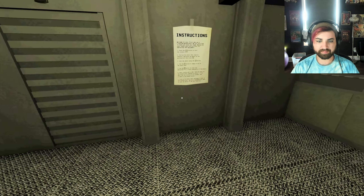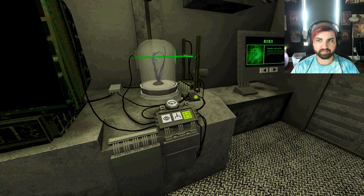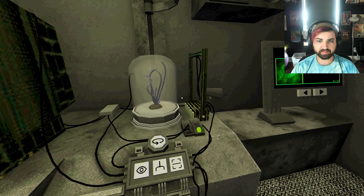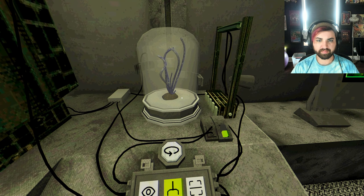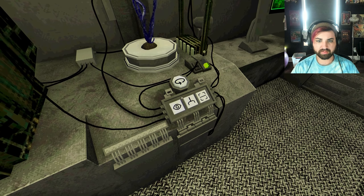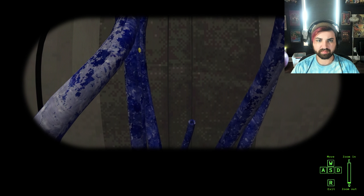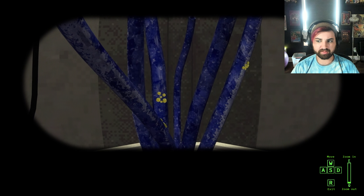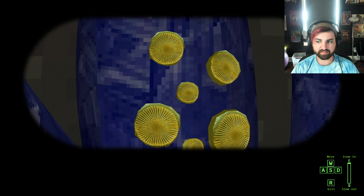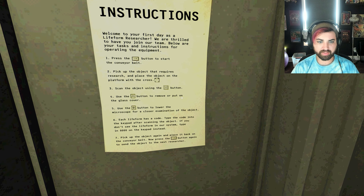And then we take this. Pick up the object that requires research and place the object on the platform with the cross. Scan the object using the scan button. Use that button to remove or put on the glass cover. Use the eye button to lower the microscope for a closer examination. So there's like little yellow things. What are those little yellow things? Look at that. I don't know what that means, but it does that. Now what?